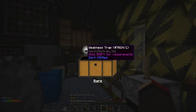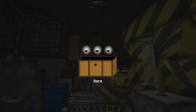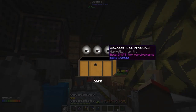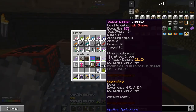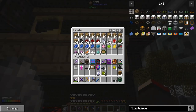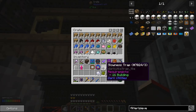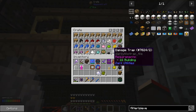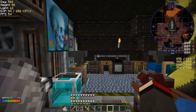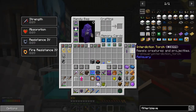Let's open these two loot chests. We got a weakness trap, a damage trap, and a slowness trap - rare ones from Dark Utilities. Never seen those before and suddenly got two. Let's put those away. I guess these are for mobs and things like that.